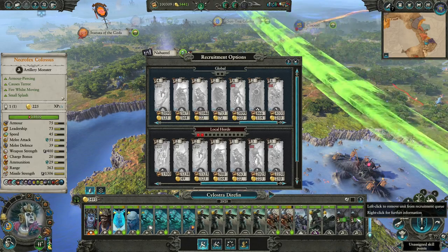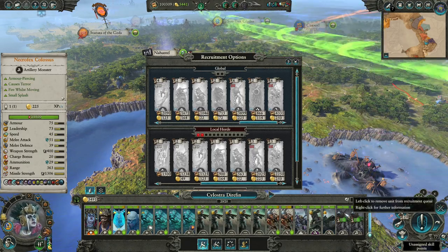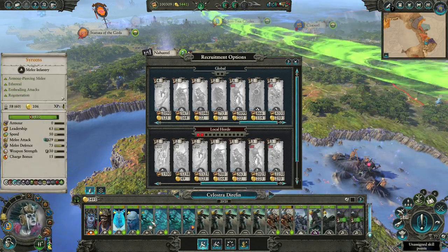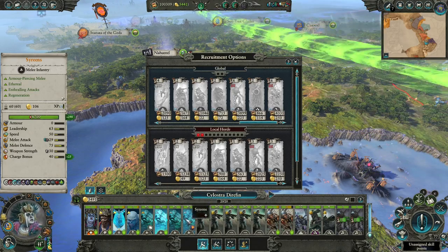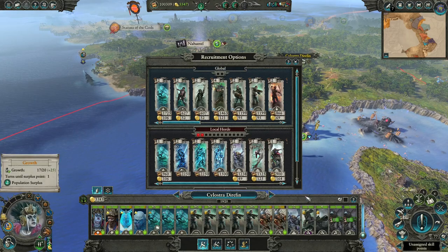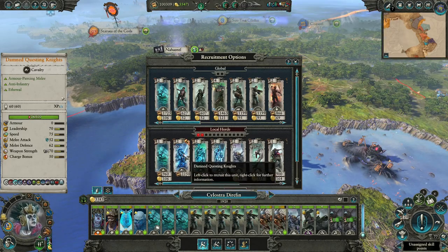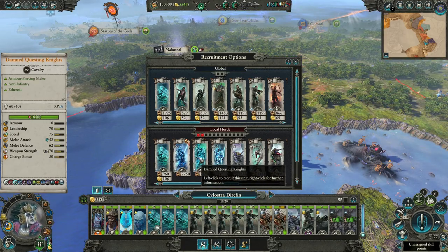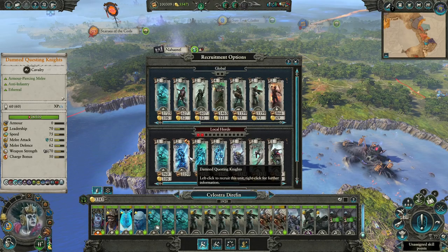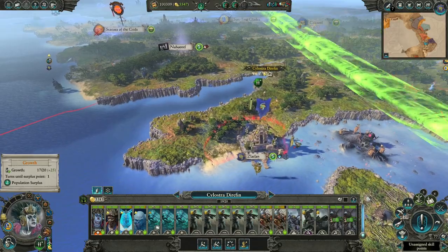We are getting the Necrofex Colossus and they have great range damage. They're actually longer range than the mortar — yeah, so they're just better. We're gonna have to make a little room for our vampire. This one is actually the least experienced so let's get rid of that. Could get some knights — maybe some questing knights or Knights of the Realm. They are really good but we do get a couple of them during combat, and I think that is enough.